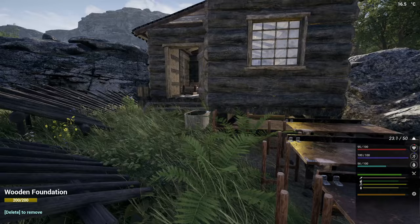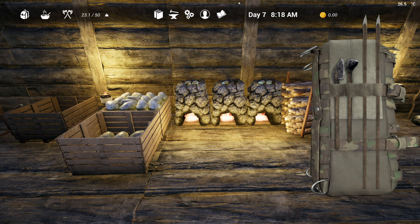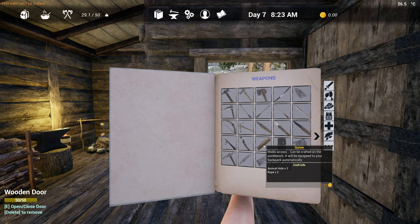We just need to carry some planks on us. Let's try making a quiver because we've got the rope on us — we need the hide. So, quiver. I love the fact that you can just do this now. It holds arrows and can be crafted on the workbench. Let's put those in and craft the quiver. Perfect.